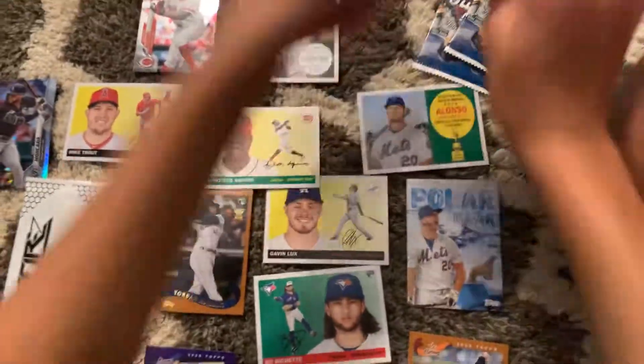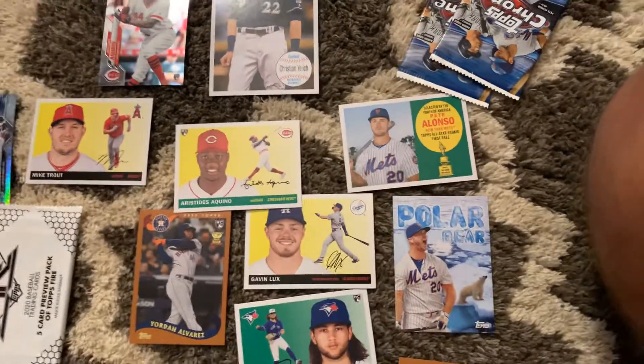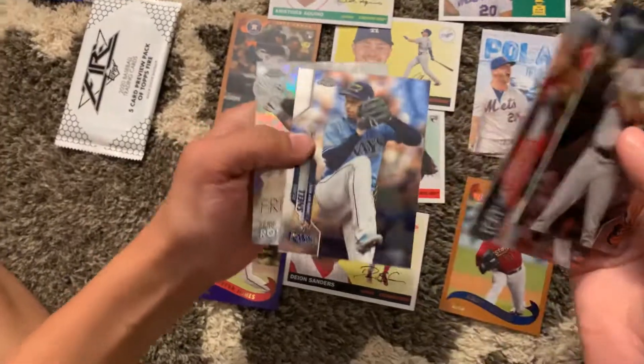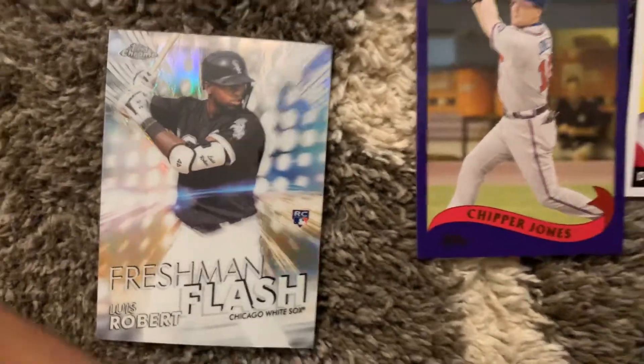Three more packs. We did get a Luis Robert rookie card on the back. We got Trey Mancini, Brandi Archerina, Blake Snow, and we did get a Luis Robert freshman flash. That's definitely the best card of the video right now.